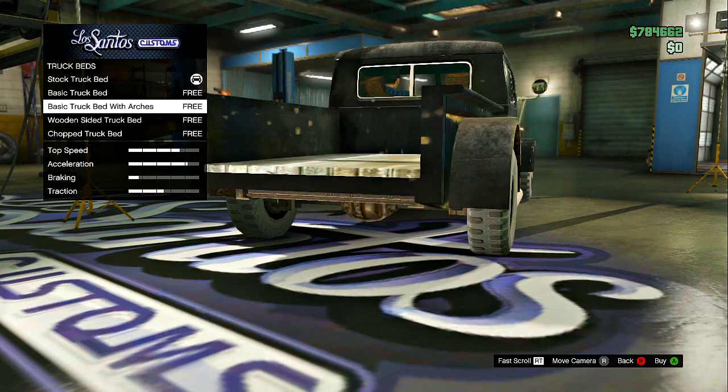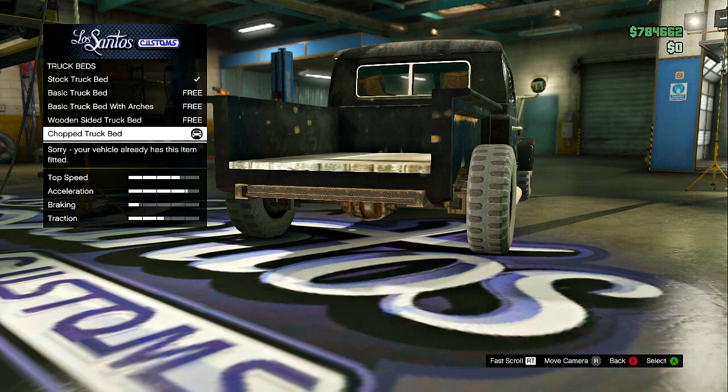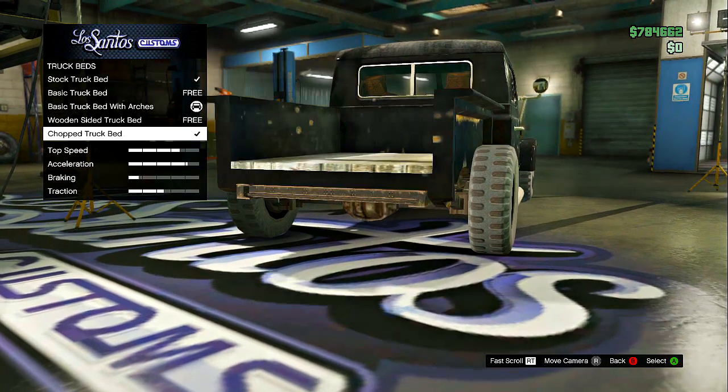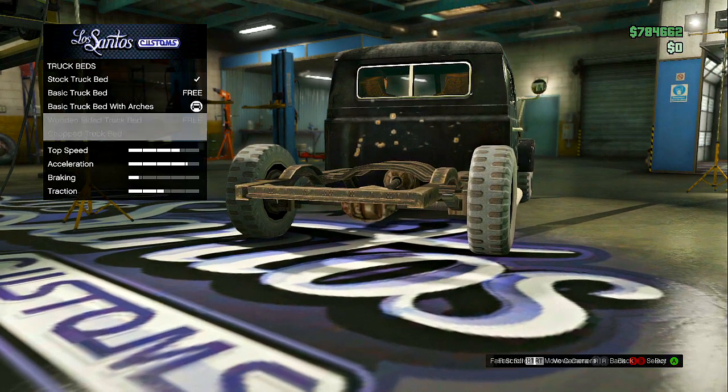Now what you guys want to do is get the rat loader, which is online for free — it's the last website, not the legendary one, the last one. Once you guys get it, bring it to Los Santos Customs and go to truck beds.